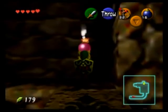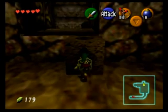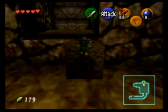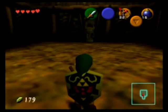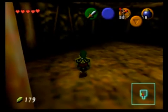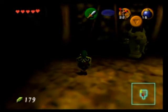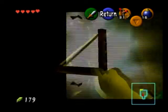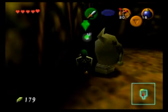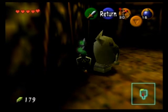Once we get up here, place a bomb here and run away — it will reveal a door. Now, the Skulltula is behind this Armos. Yes, that's an Armos there, not a statue. You can actually get the token if you are absolutely careful: take your slingshot to destroy the Skulltula and slowly move behind the Armos. If you do this correctly, the Armos will never come to life and it won't attack you.